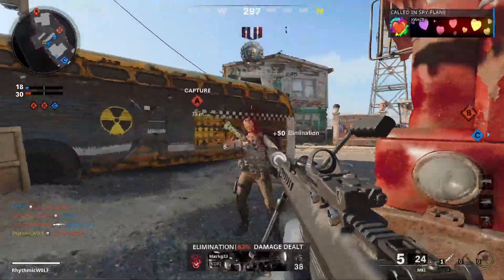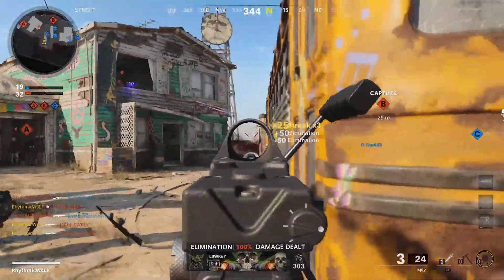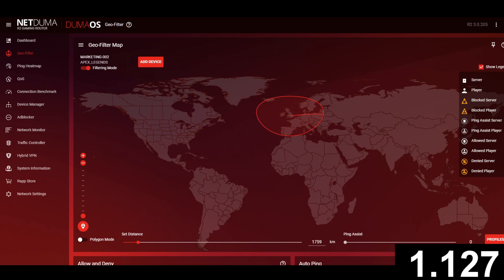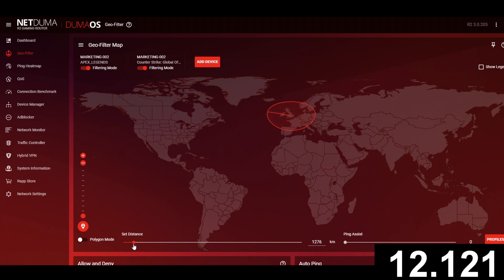Welcome to our 60 second geofilter guide where we try to give you all the information you need about the geofilter in — you guessed it — 60 seconds. Let's start the clock. The geofilter gives you control over which servers you play on, meaning you can stop connections to laggy hosts before they even happen and guarantee yourself a local server with a low ping. Simply set your geofilter around your home location and you're good to go.